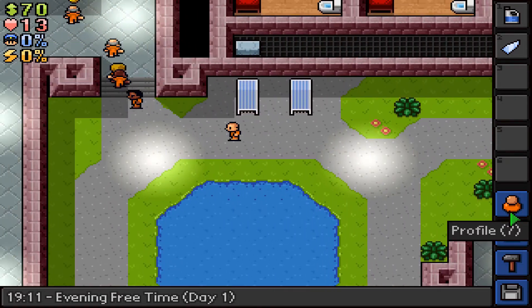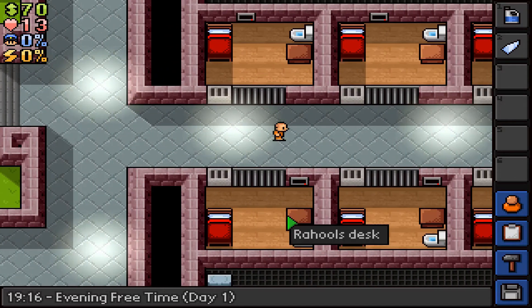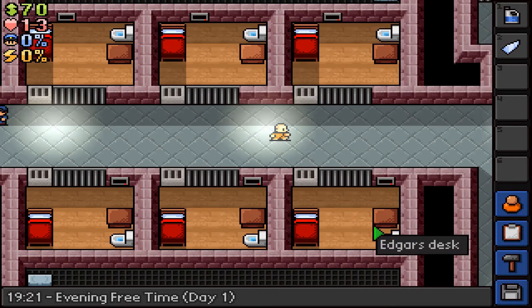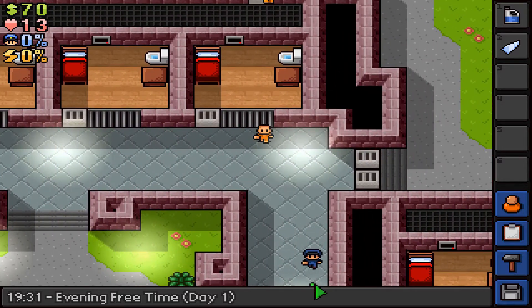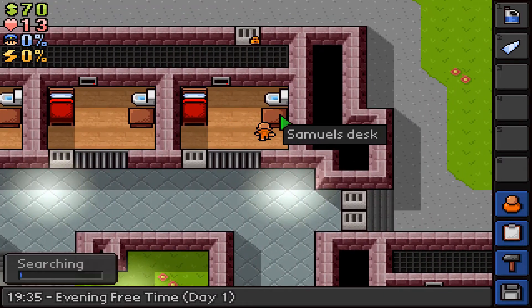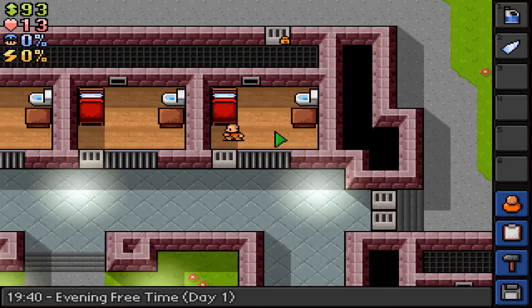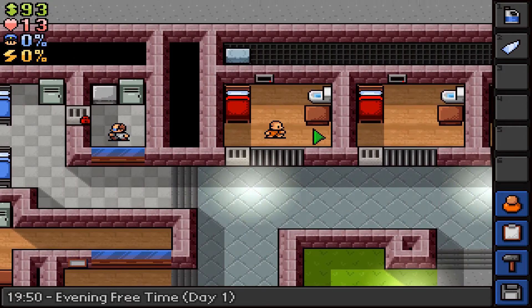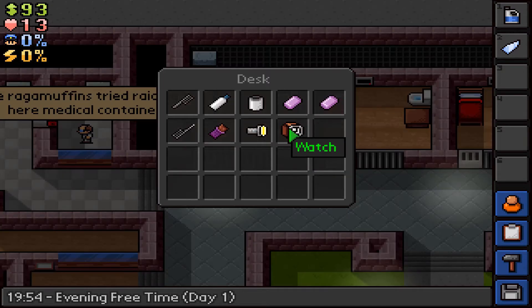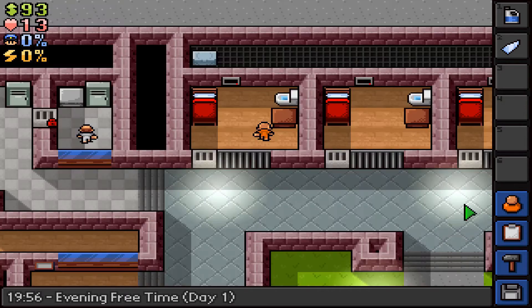Evening free time - we can check Spud and Samuel. You can just hover over the desk to see who's there. We have to do this while no one is around because searching takes a while. There is the worms game - we got it! Then we gotta duck out of there real quick. Here's Spud with no one around - let's check that. Doesn't look like he had the teddy bear in there.